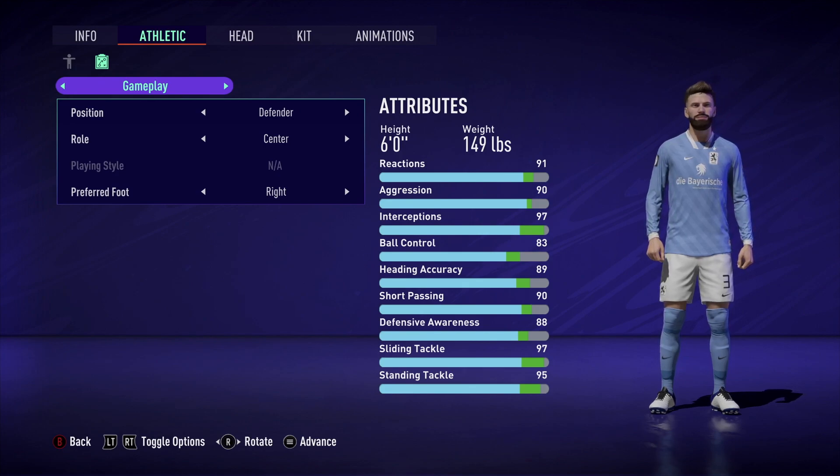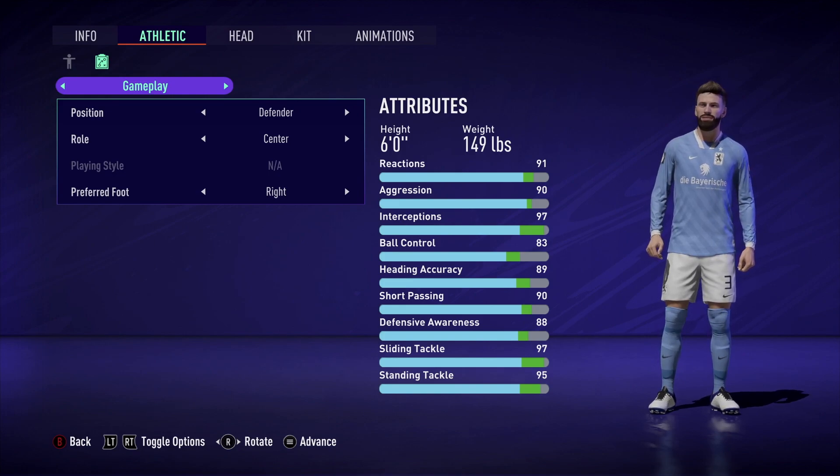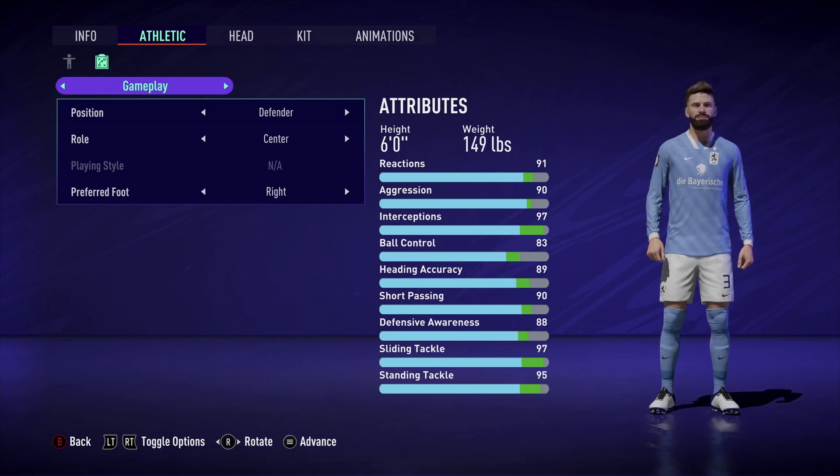It actually worked out pretty well. You can see the effect this build had compared to just a normal computer center back, because both of the default computer center backs are like 6'3" and not that fast. So it's good to have a smaller, faster center back paired with a taller, stronger computer center back. This is why I made a 6-foot 149-pound center back to compete with the pacey players up top — whether you play any or solely center back.